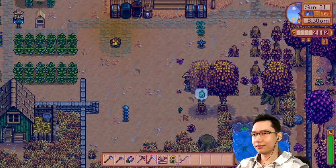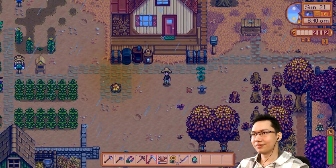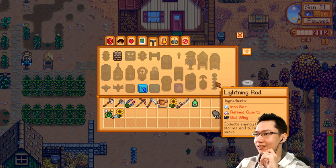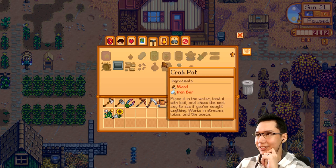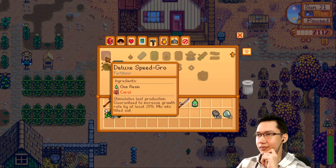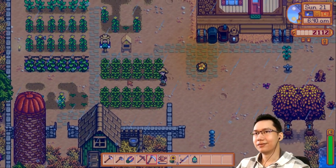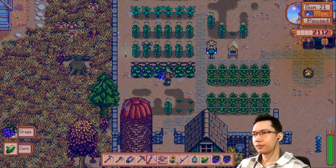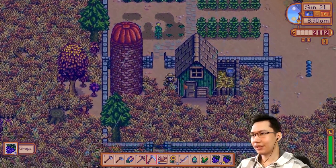The lightning rod is actually attracting lightning! A lightning rod collects energy from lightning storms and sends it into battery packs — I don't know if we need to make batteries. Let's sell these though, just a bit to harvest, and we'll say hi to our chickens.